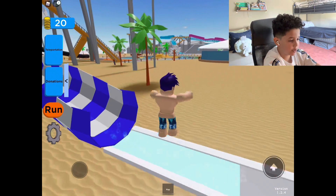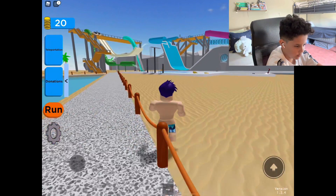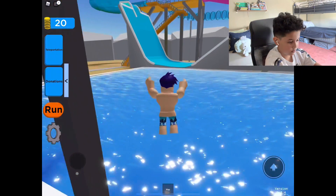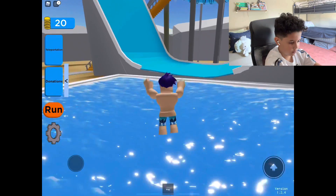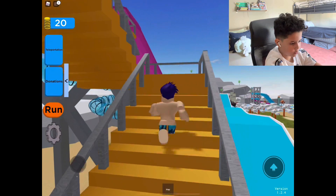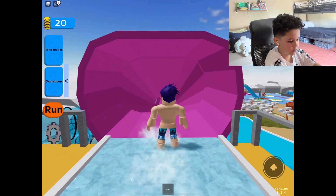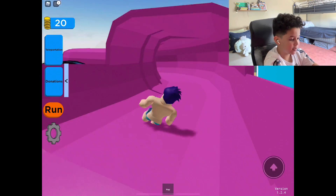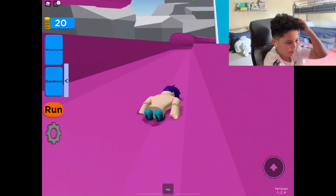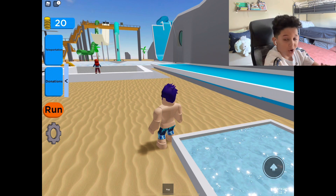Okay guys, we're gonna go on our last ride — which is somewhere over there. Let's go on the pink one, and I'll tell you guys what my favorite ride was when we're done with the video. Okay, let's go on this one fast and then the video ends. Oh, it looks like I'm actually going down the water slide — there's no guard rail, you can just actually fall! Okay, so it looks like that's all the rides in the park.